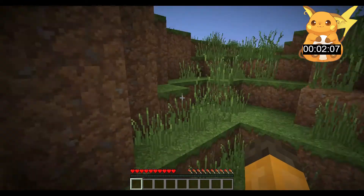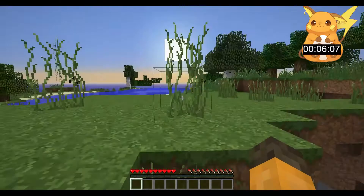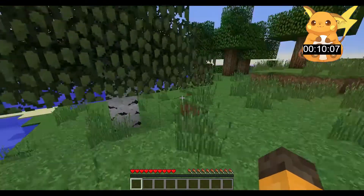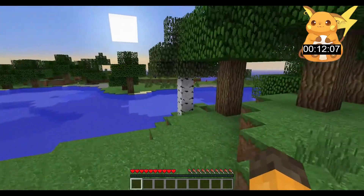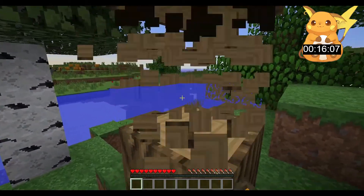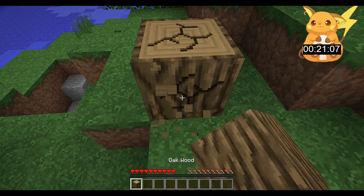Oh, got a cave already, but it's near enemy trees. We got horses too, we got cows, oh we got coal — this is heaven right here! Oh, pumpkins over there too, more caves. We got some serious loot over here for a starting position.